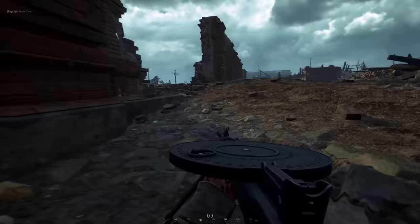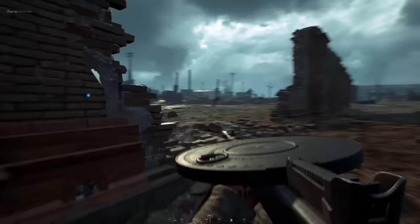We've got the Degtyarev machine gun, the DP. This is the second light machine gun I've seen, and it looks like they're preventing you from shouldering the thing and aiming using the sights while shouldering the gun, which is realistic and prevents you from running and gunning like it's an assault rifle — which I suspect is the main reason they've done it.